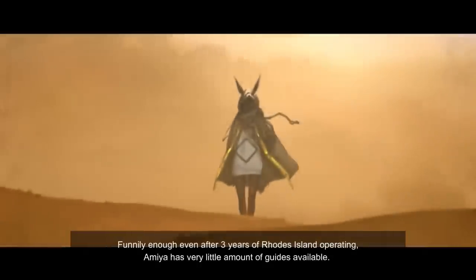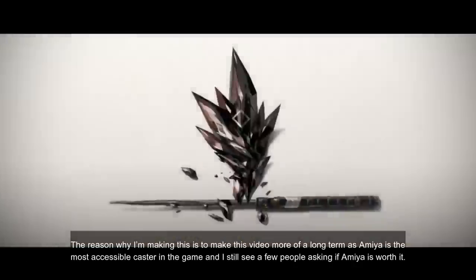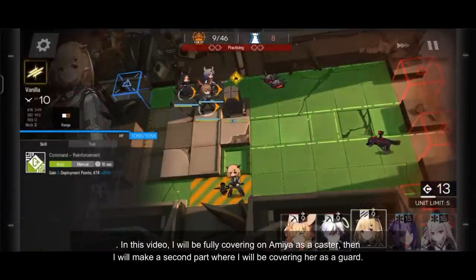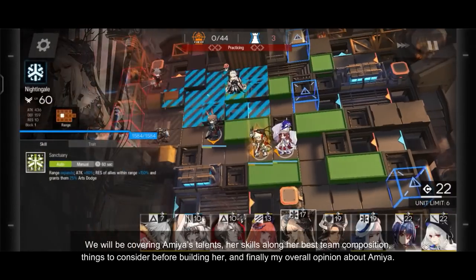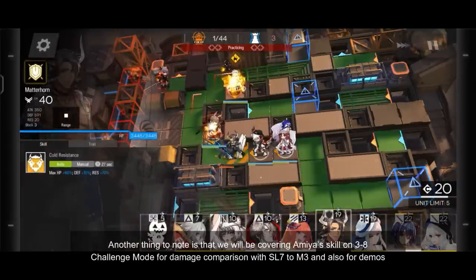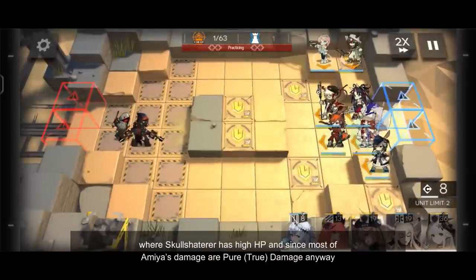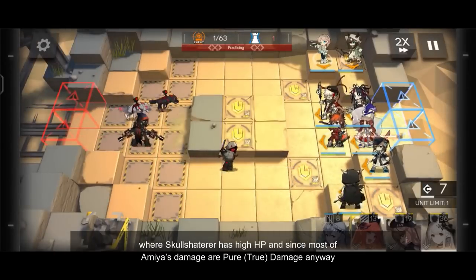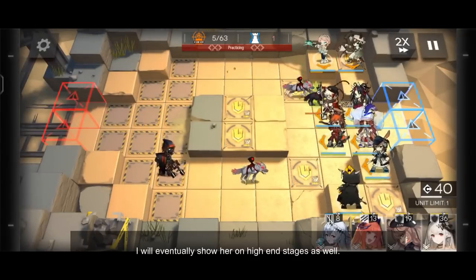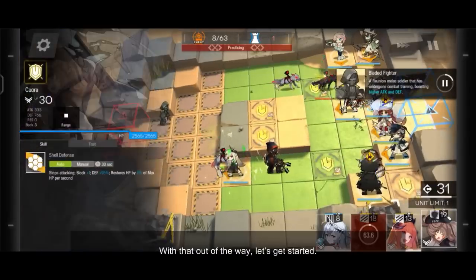Funnily enough, even after three years of Arknights, Amiya has very little amount of guides available. The reason I'm making this video is to make it more of a long-term resource as Amiya is the most accessible caster in the game and I still see people asking if Amiya is worth it. In this video, I will be fully covering Amiya as a caster, then I will make a second part covering her as a guard. We will cover her talents, skills, best team compositions, things to consider before building her, and my overall opinion. We will be covering Amiya's skills on a 3.8 challenge mode for damage comparison with skill level 7 through mastery 3, and for the demos where Skull Shatterer has high HP. Since most of Amiya's damage is pure or true damage, this makes Skull Shatterer the best candidate as their HP is comparable to most endgame bosses. I will eventually show her on high-end stages as well. Be aware this is going to be a long video, so I have timestamps ready if you want to skip to specific parts. With that out of the way, let's get started.